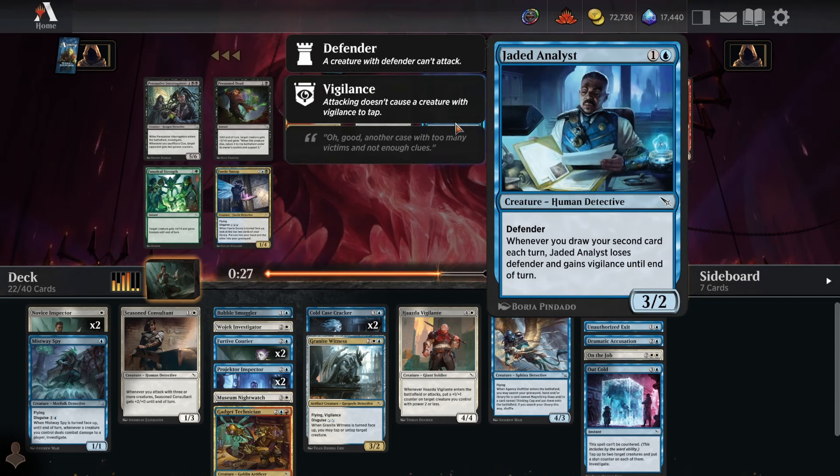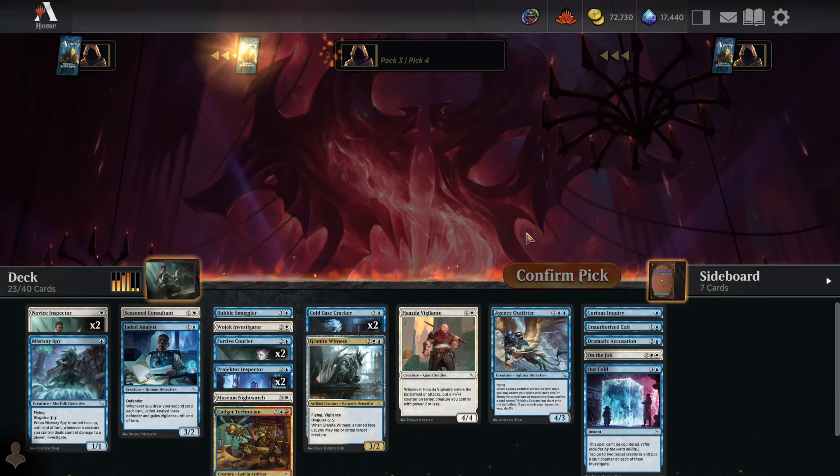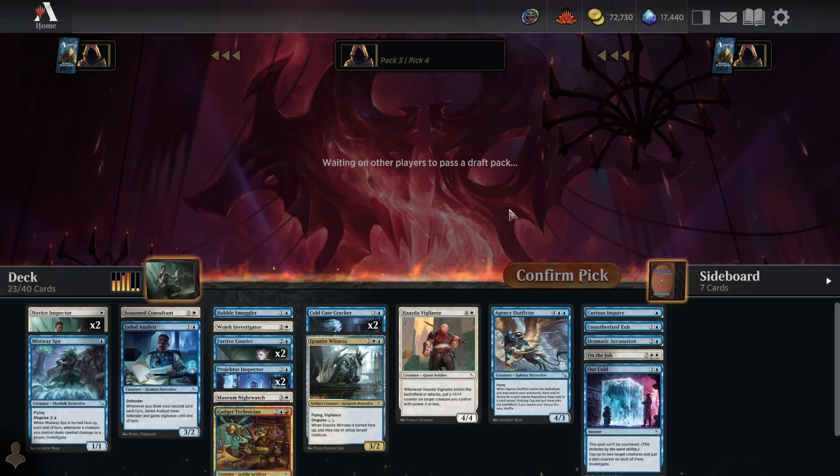Two-drops are important even if they are filler like the Jaded Analyst. This deck is actually the best at attacking with Jaded Analyst — we have four cards that draw and discard a card pretty much every turn, and five or six cards that make a clue token. Probably the best Jaded Analyst deck I've drafted so far, which doesn't mean the Analyst is great here, it just means it's definitely playable.